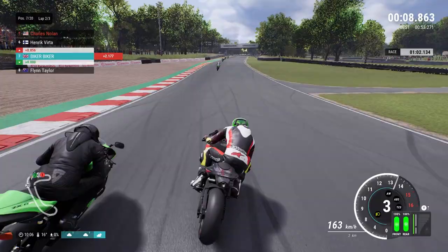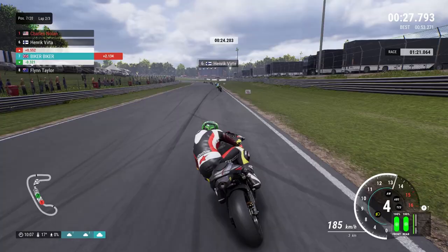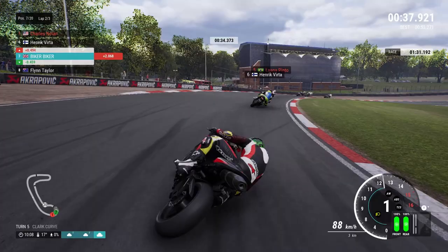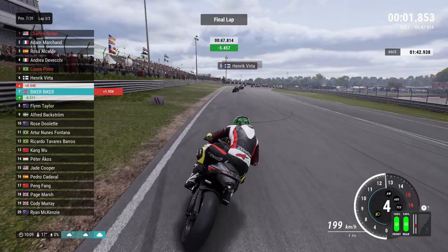We're being overtaken through Paddock Hill by a Kawasaki on the inside. We try and get back and recover to P7. The AI in front seem a decent bit quicker. Flynn Taylor is attacking us from behind — he doesn't look like he's got a very upgraded bike, he's still got the plates and mirrors on. Maybe the AI just left those on, or perhaps some people prefer the look while keeping performance parts.